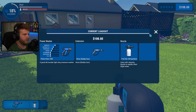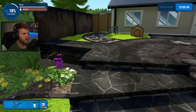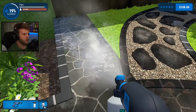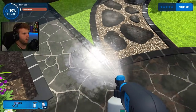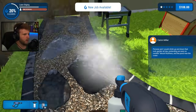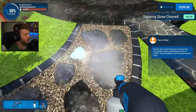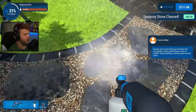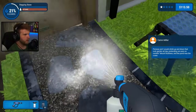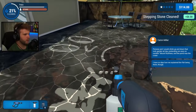Got the stone cleaning soap. Oh my gosh, that's so much easier! Wow, that's so nice. Look at that. New job available — clean a rock garden, we get money for each stone step. My soap's almost out, but we got so much money for that.